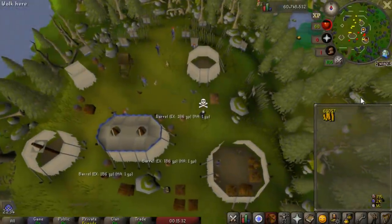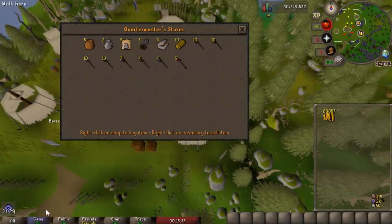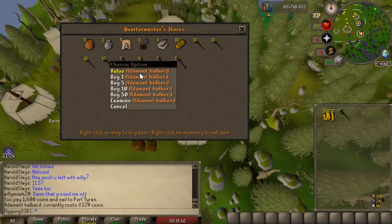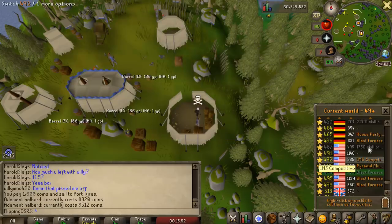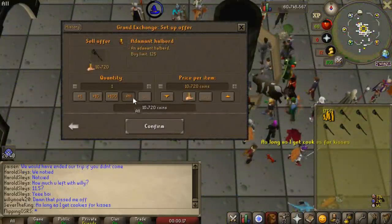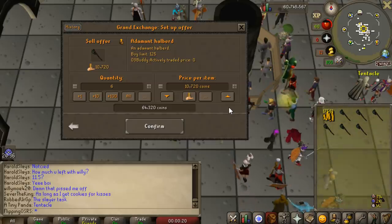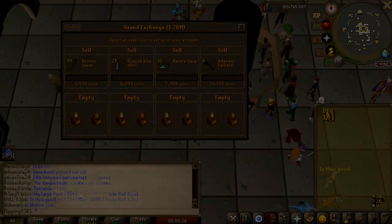Last up for right now, I'm going to go ahead and try to buy some adamant halberds. They are used in clue scrolls. We'll probably just hop between a couple of worlds. We're buying them for 8,300, and I'm not really sure how much we can actually sell those for — maybe 5 or 6. I'm going to try selling them for 20,000 each. Nobody uses this item except for the clue scroll, I think. I'll just chuck them in here for 25k — why not? And I'm going to leave this overnight and let's see how this works.